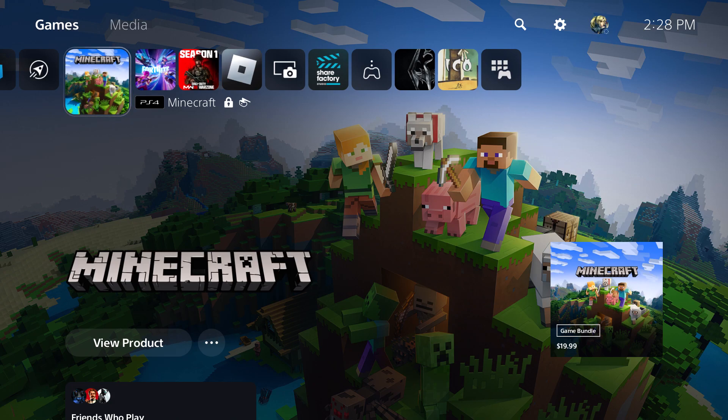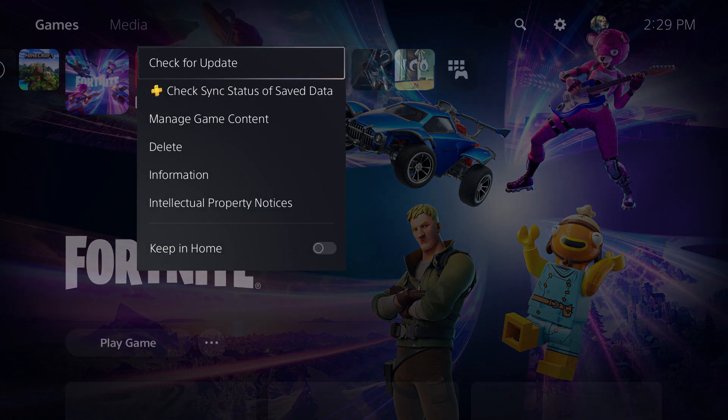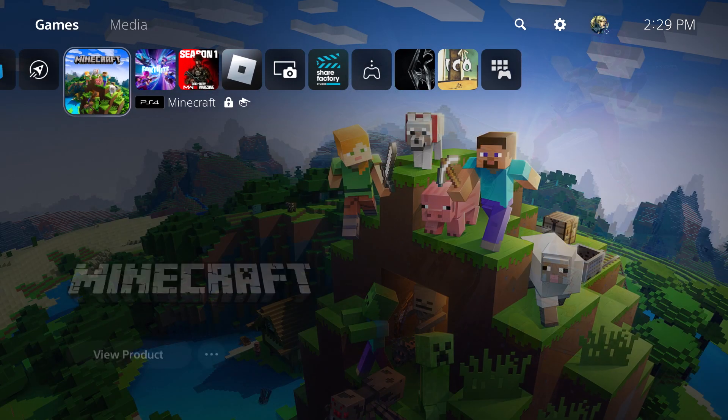If you've already done these simple checks, the next thing you want to do is check whether there might be an update for the game itself. Do check for update and try to download the update for the game. It's entirely possible there's an update available and you want to make sure it's being done.